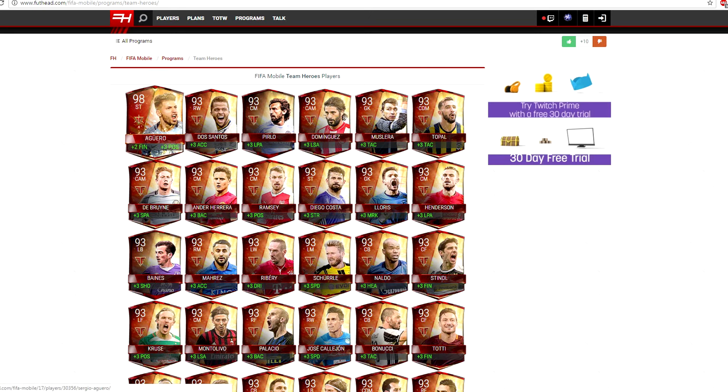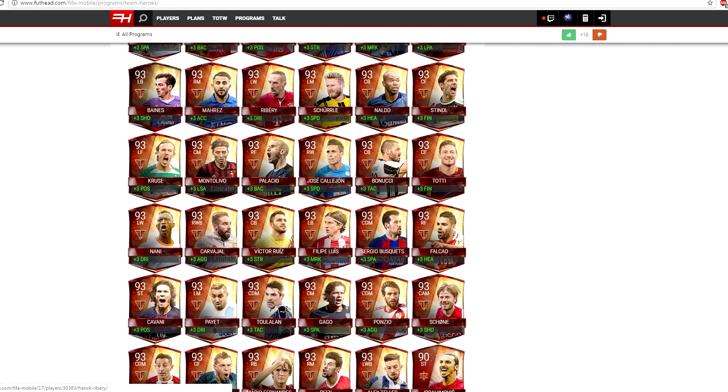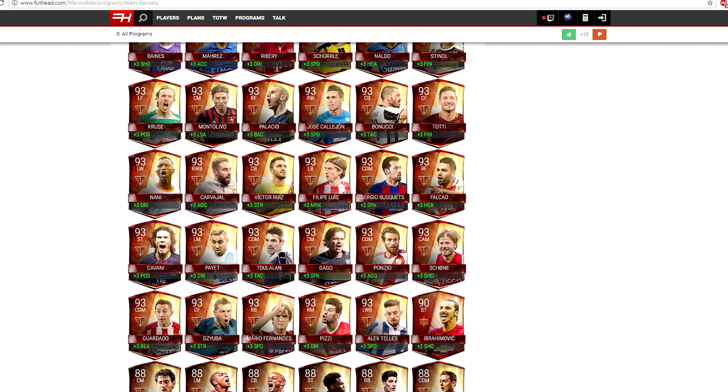So as we can see from the Team Heroes plans right here, the master is 98 rated — that's Guerrero — which is exactly the same structure as the 90-rated Ibra but in this case he's 98 rated, which is incredible. All the other Team Heroes are 93 rated. I just scrolled down through all of them so you guys can see. You can pause it whenever you want, and I'll leave a link to this page in the description below so you can find it yourself.